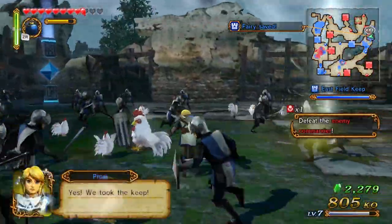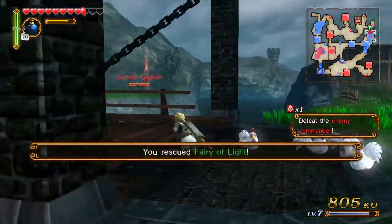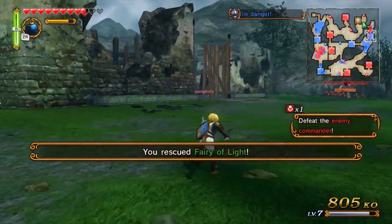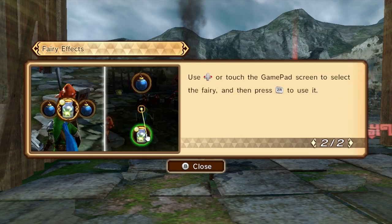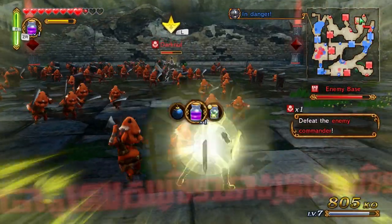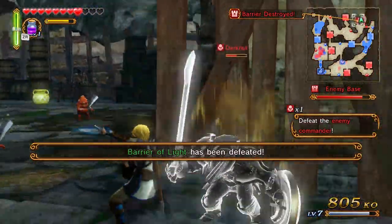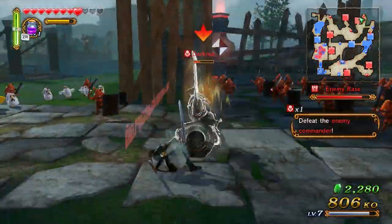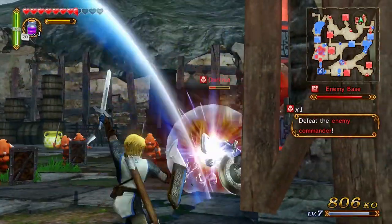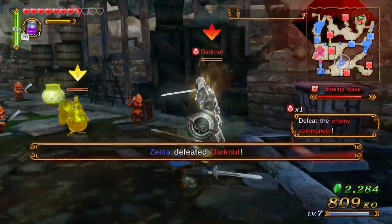And now — Fairy of Light. It should allow us to just take this base. Using fairies of the same element as the keep will neutralize the barrier there and prevent you from taking damage. Where are you at, fairy? Took down the barrier — that's pretty cool stuff. I just knocked him right out of this base. It reminds me of the Pursuer from Dark Souls 2. I just want to beat this guy.